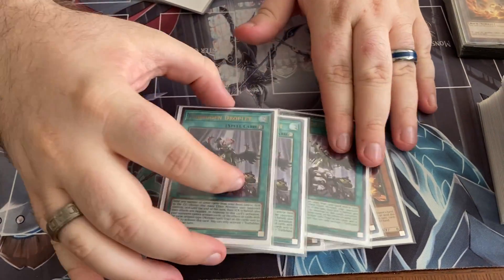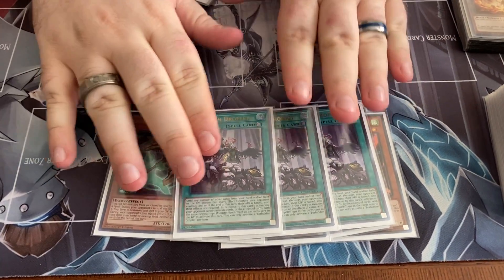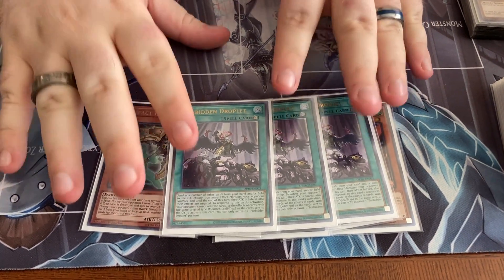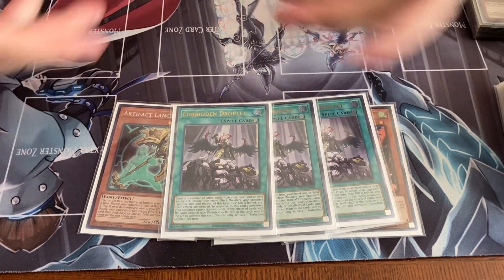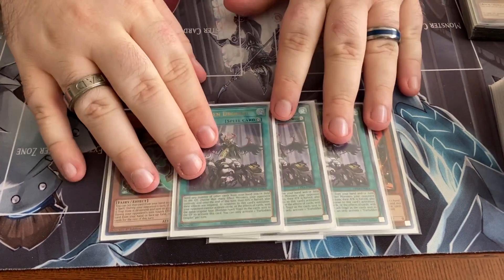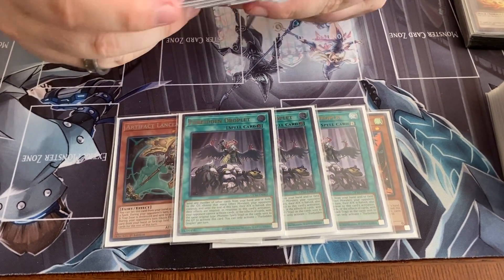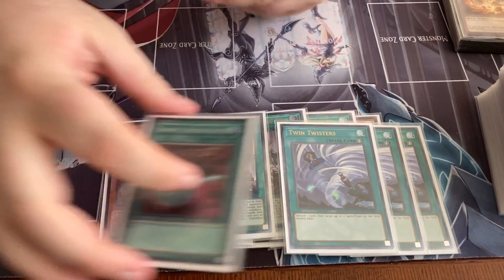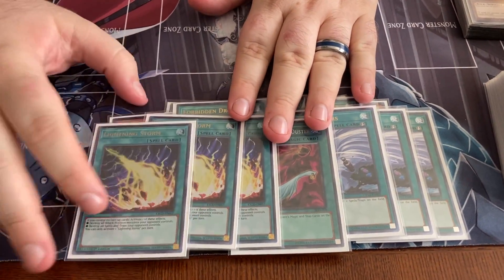This is my new addition and the reason why this video is going to be postponed. I have not had a really good out to Dragoon in the main. And so when people end on it, I'm supposed to hand trap them to oblivion so they don't get the chance to do it. But I have stopped caring about that and I'm now siding these cards. This deck's worst matchup is heavy back row, so I do three Twin Twisters, one Harpies, and three Lightning Storm. Lightning Storm's also really handy in the mirror match.